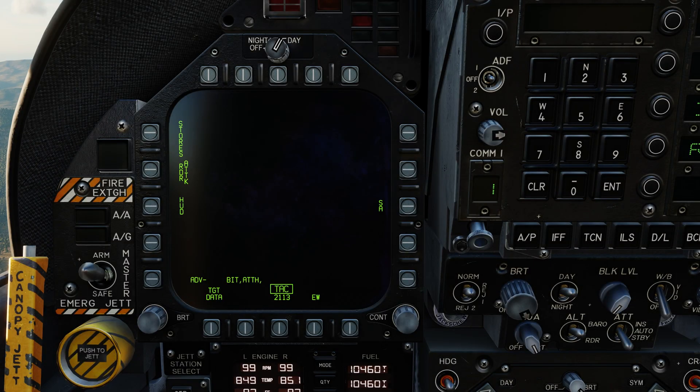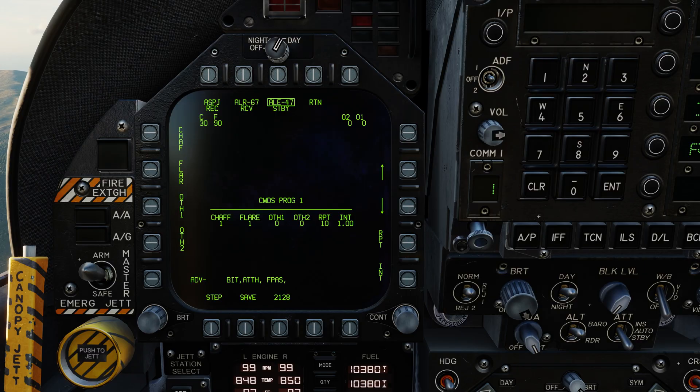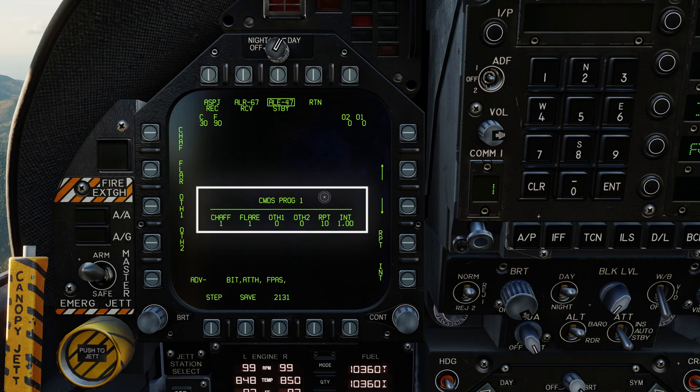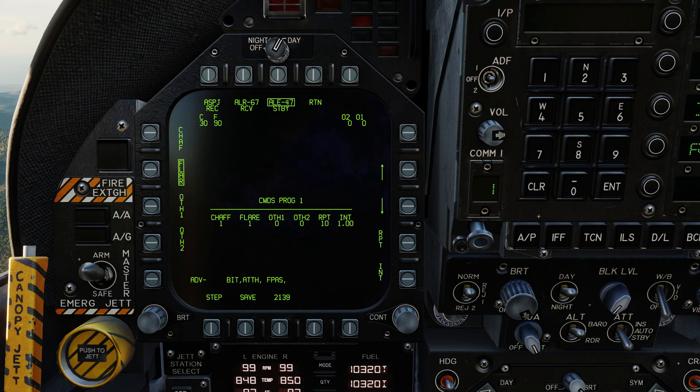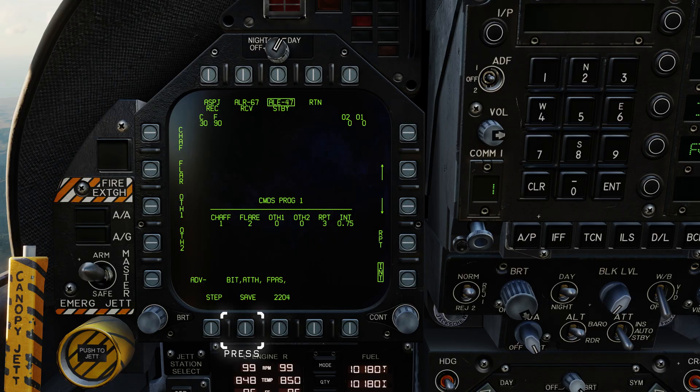First, ensure the TAC page is selected and then select EW. Press the ALE-47 OSB and select Arm. Here we've got Program 1, ideal for long-range engagements where the threat level is lower — think of it as your first line of defence. Select Flare and press the increment to add two flares, or however many you want. Press the Repetition button — it was on 10, so bring the repetition down to something like 3. Press the interval OSB and reduce the time interval down to three quarters of a second. Don't forget to press save.